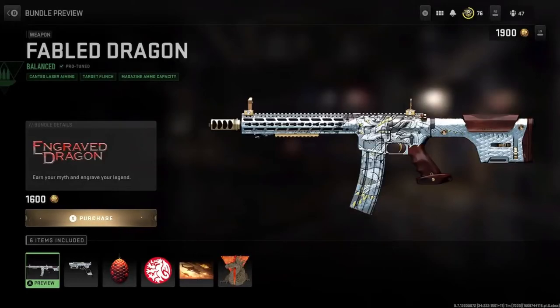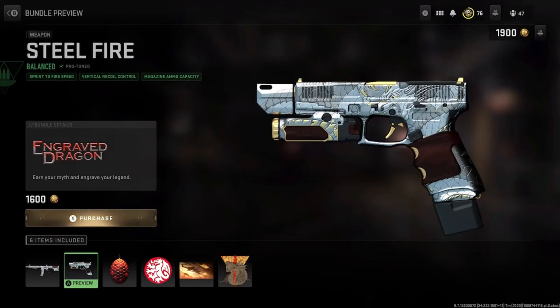This one's definitely worth it, 1,000%. You've got the balance, fabled dragon. You know, we've got the pro-tuned candidate, lasered aiming, target flinch, magazine ammo capacity. The other one on the steel fire, you've got sprint to fire speed, vertical recoil control, and magazine ammo capacity.